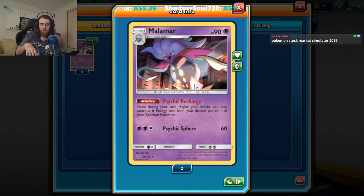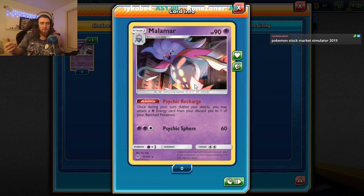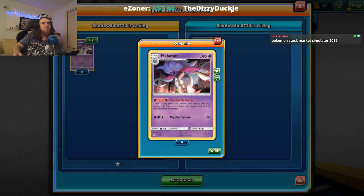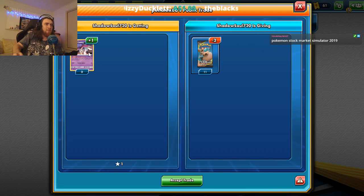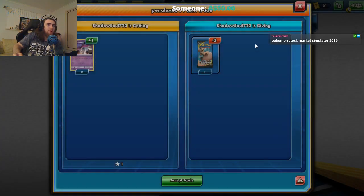So we may as well just buy this in case someone else does. Now what we're going to try to do is maybe see if we can find some Malamar. The Malamar we want has Psychic Recharge: once during your turn you may attach a Psychic Energy card from your discard pile to one of your benched Pokemon.